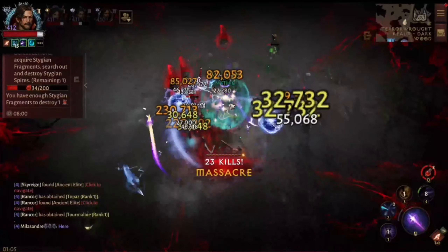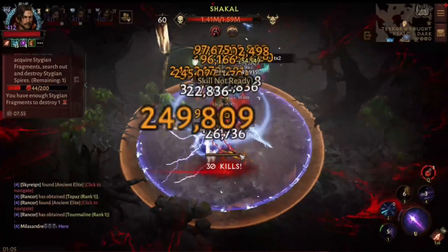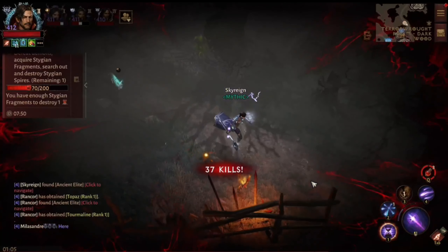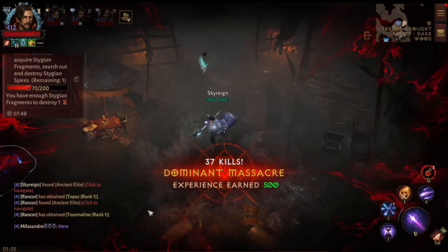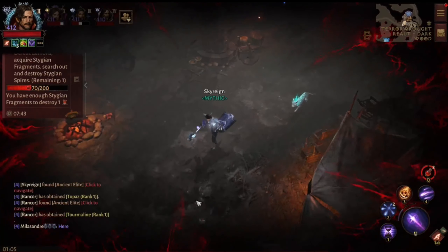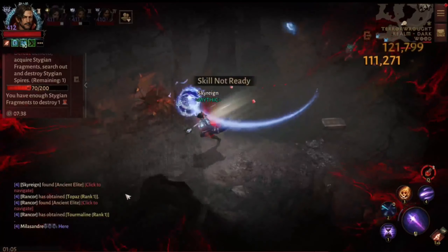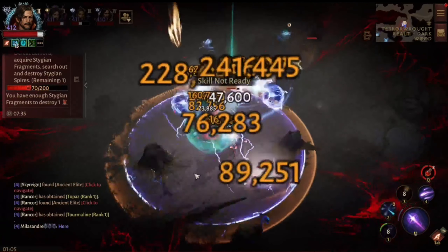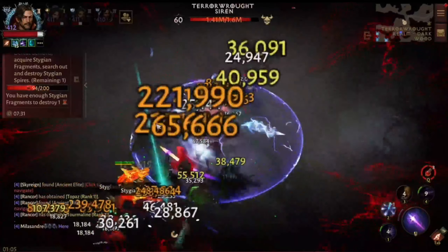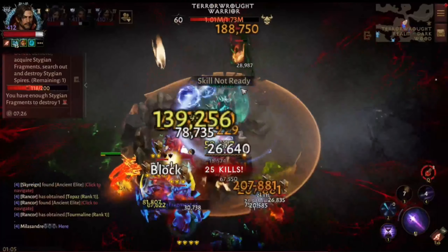The issue was that in terror rifts, whenever you activate a spire to fight the boss, crystalline shadow would do zero damage. Whether that's been fixed or not, I honestly no longer care — I gave up on that a long time ago. So I just run with the thunderous applause meteor shower and the stag of ill omen shoulder piece instead. It works just as well and it works in all spires.